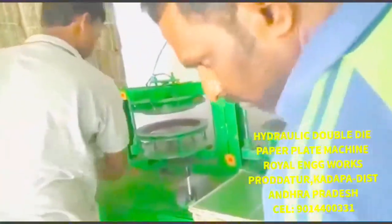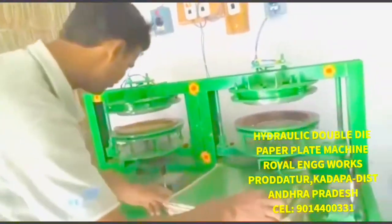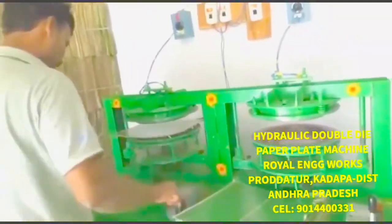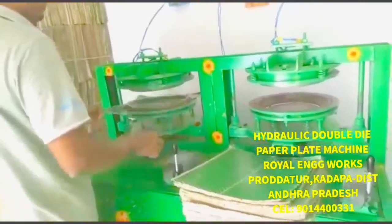This machine is to make a Double Dye machine. Royal Engineering Works, Canberra Solutions. Call Number: 9441623431. Every tour is not in India.